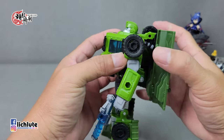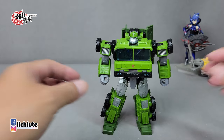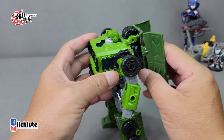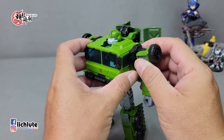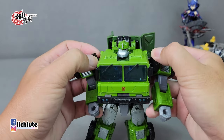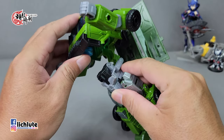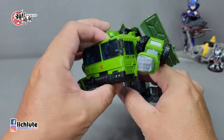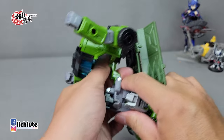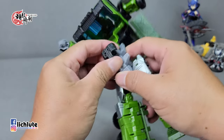我们来进行一下它的变形过程。这款玩具现在虽然是Voyager Class，但实际上的变形难度也就是以前的V级差不多大小而已。我们来开始这个也算是有点小乐趣的变形过程吧。首先把两侧的手臂给打开，稍微往下放一点，然后整个肚子这里锁扣解开之后就可以往上抬上去了。